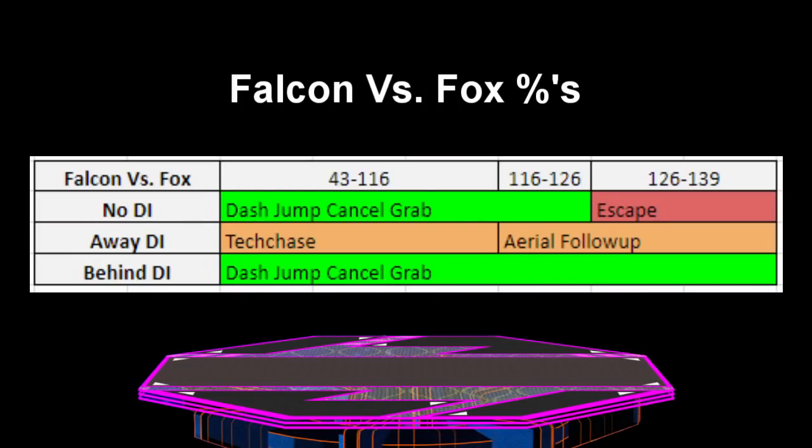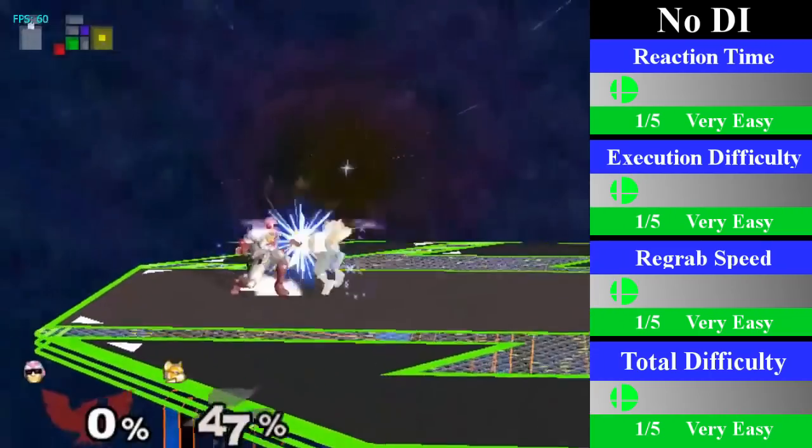Moving on to Falcon's up throw chain grab on Fox, this is also not a true chain grab, as it only works on behind DI or no DI. For away DI, Falcon will either tech chase, or he could get a narrow follow up at high percents. For no DI, this works from 43% until 105%, and for behind DI, this works from 43% until 130%.